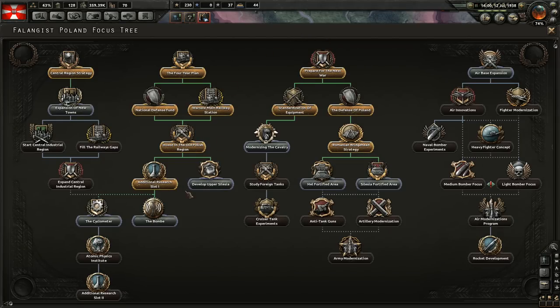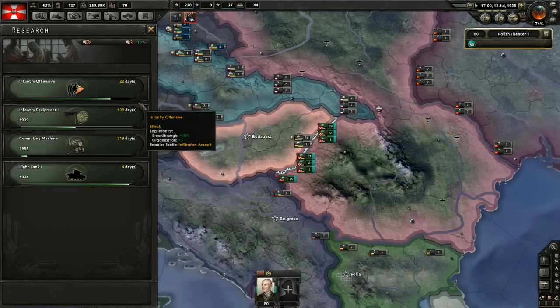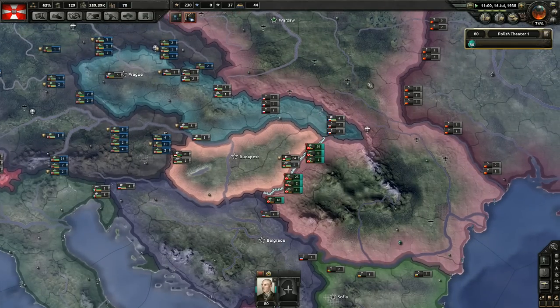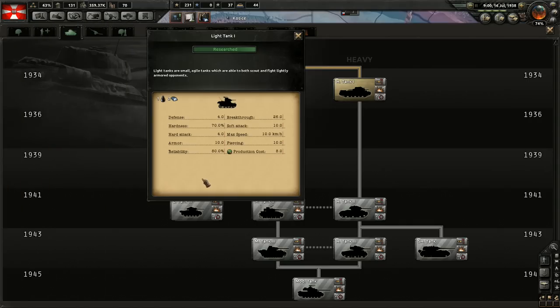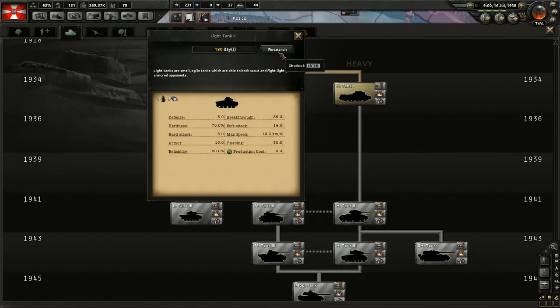Central region strategy. We're now filling this up so we can get the additional research slot, although it's tempting to get the tanks. We're about to get the light tank, but it's just the basic light tank. I'm not going to build any divisions containing those tanks yet — I'm first going to research the higher level. Let's research Light Tank 2 before we build tank divisions.